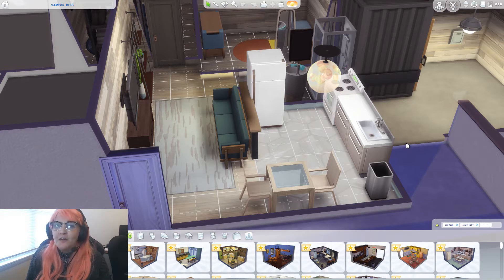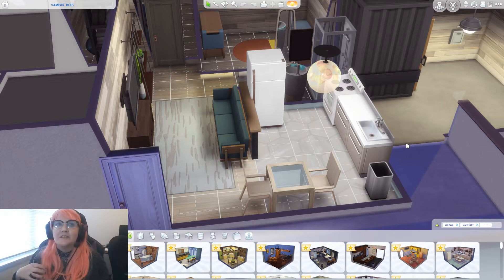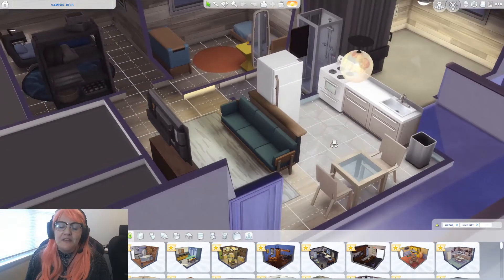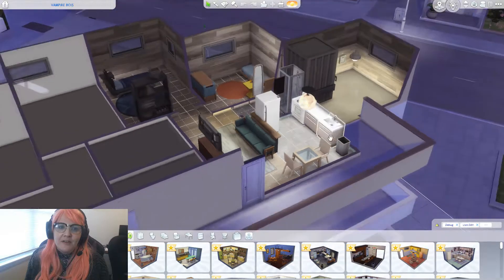I don't really ever play on any of the occult stuff or the Realm of Magic. I haven't even done the Jungle Adventure story. I did Strangerville because it was very Stranger Things and I freaking love that show. All the other packs I play with the building stuff but not the actual gameplay. So I thought, why not make a couple of vampires for spooky season? We have our brothers here in this apartment in Evergreen Harbor.